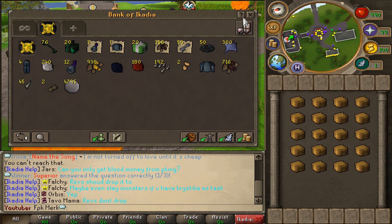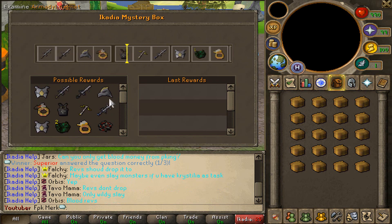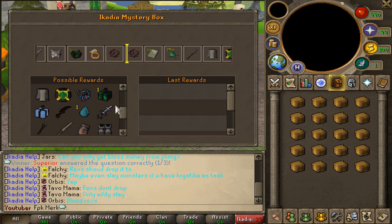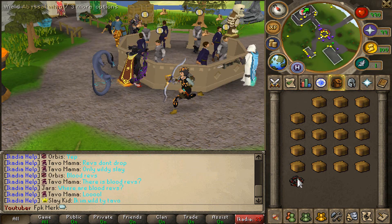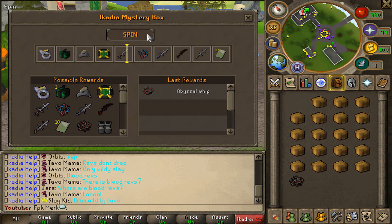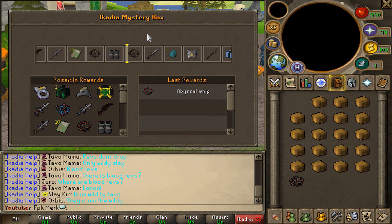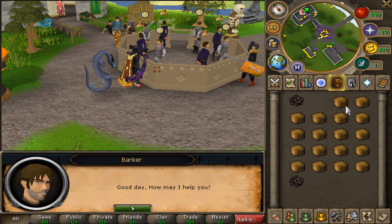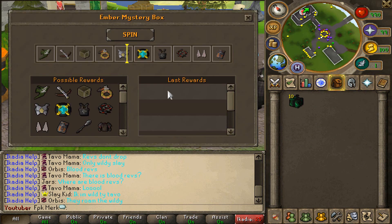Let's also open up some Ikadia mystery boxes and see what we can get. These are all the possible rewards you can get from these. We got an abyssal whip from the first one! The mystery boxes actually have a nice spinning feature, and the possible rewards are very very juicy — that's how the Ikadia mystery boxes work.